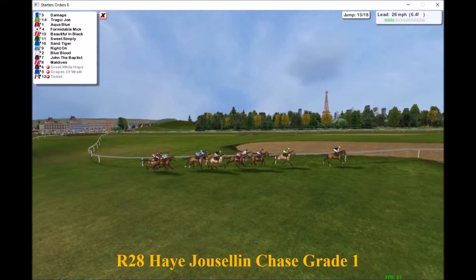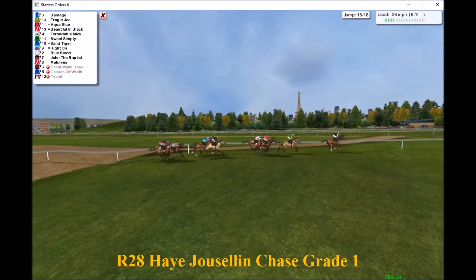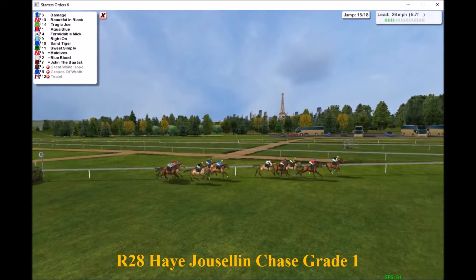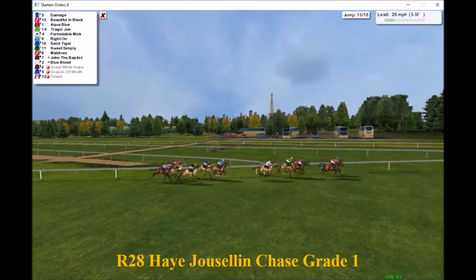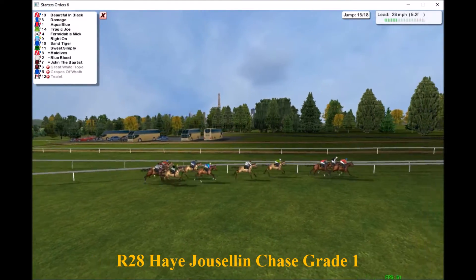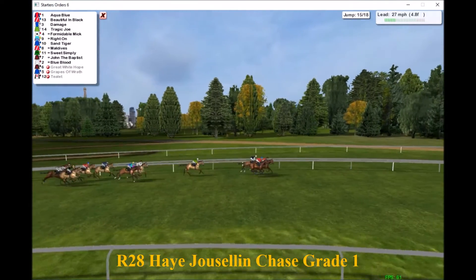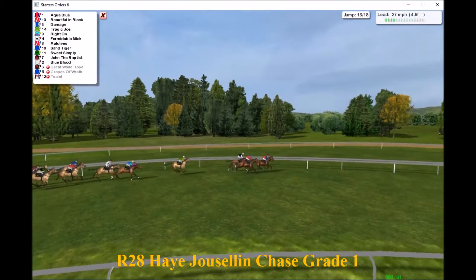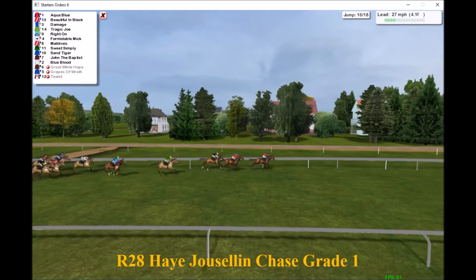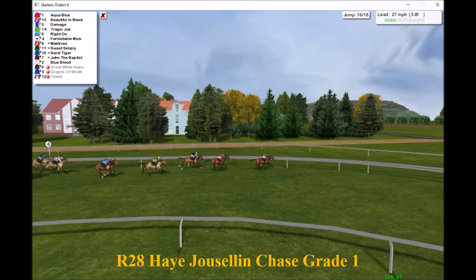Damage still leads with just over six and a half furlongs to go. Tragic Joe is second, then Aqua Blue, Beautiful in Black, and Formidable Mick. Over the next fence and still Damage in front, but he's now being challenged by Beautiful in Black on the outside. Aqua Blue is coming with a run in third, then back to Tragic Joe and Formidable Mick. This front three with five furlongs to go are a good three lengths clear.